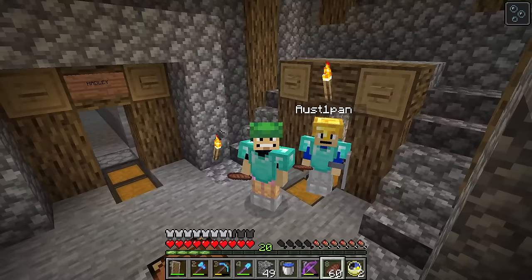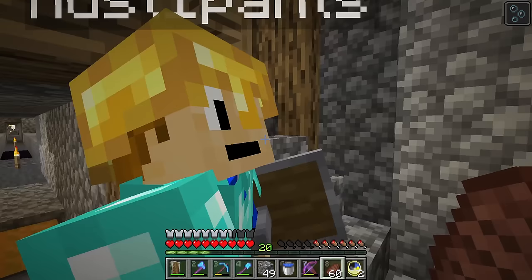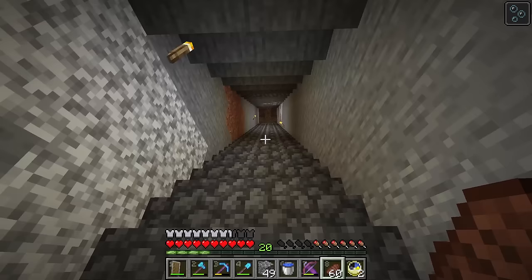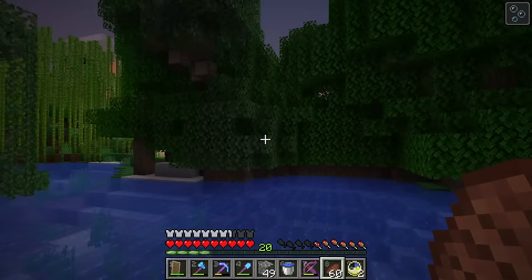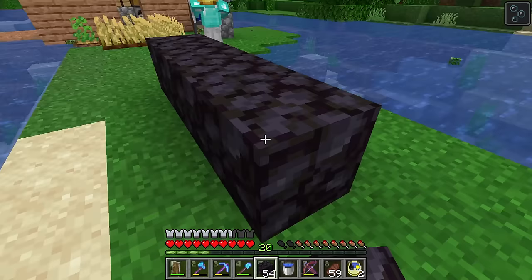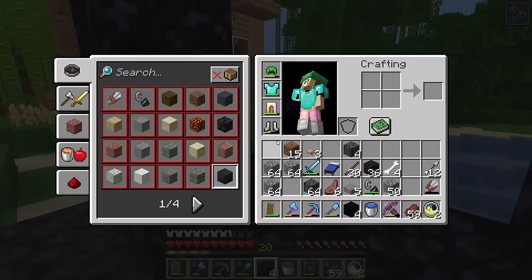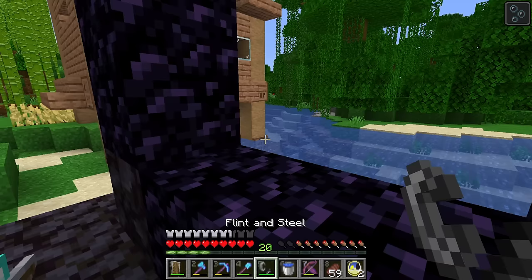We decided to come back to the overworld and go over to where our shops are going to be — we thought this would be a good place to put a portal too. We're going to put one next to our first houses from this season, right where this big solid tree is. Okay, we got it all cleared out — that was a giant tree. Let's put the portal right here on this little island. Last block in, flint and steel — let's go!